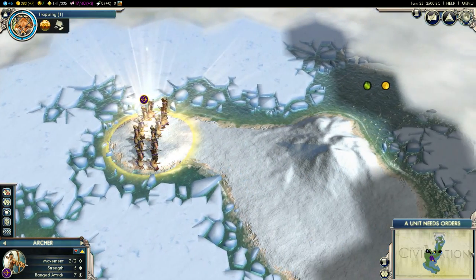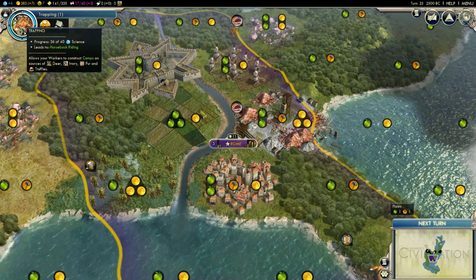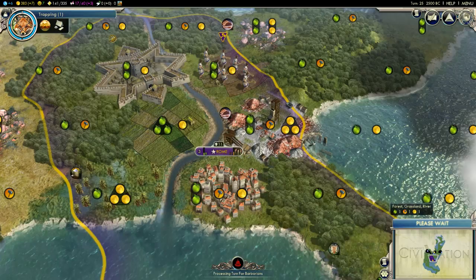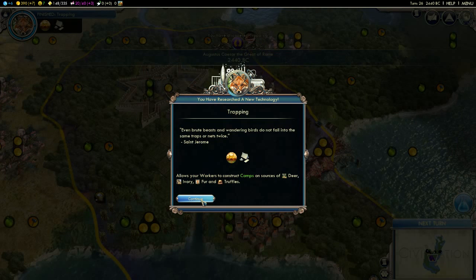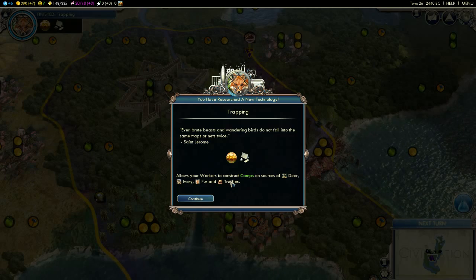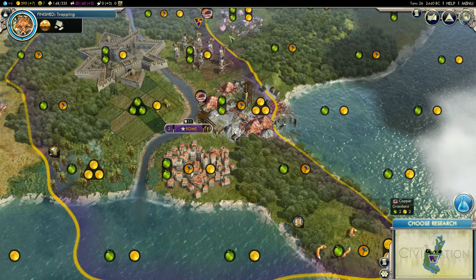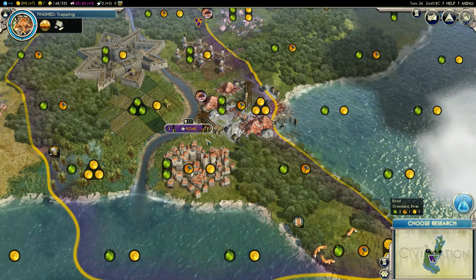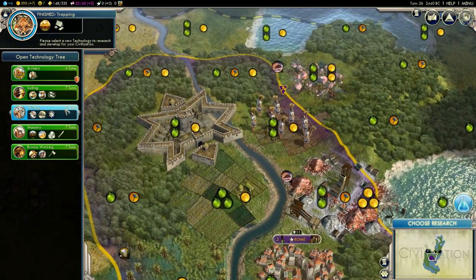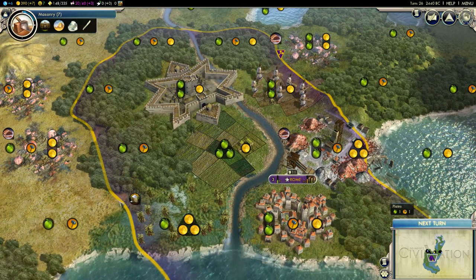We've gone about as far as we can up there. The trapping improvement is almost finished as well, which would be nice. We've got deer, truffle, ivory, and fur from that. We could do with some more workers at this stage — we've only got one set of workers, we could probably do with two or maybe even three. We'll go for masonry next because we need to build our masonry improvement over here for the sugar.